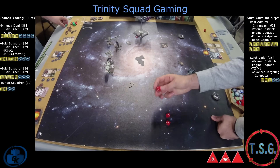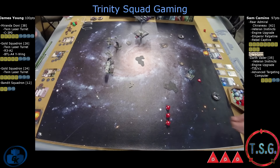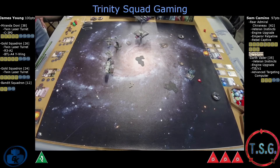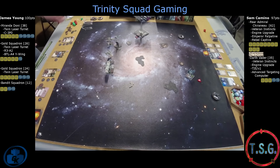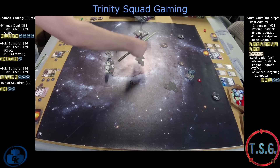Chernu attacks: crit, focus, blank. This is the true power of the list — the focus becomes a crit because of Chernu, and you Palpatine the blank to another crit. So you have three crits. That's the power of this list. Chernu definitely throws a lot of firepower — definitely more than the TLTs.